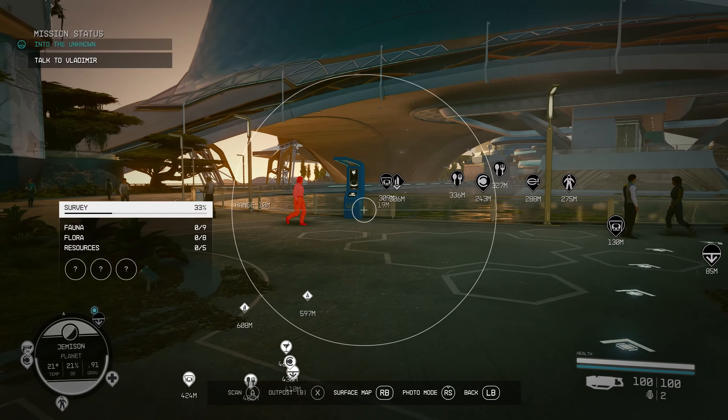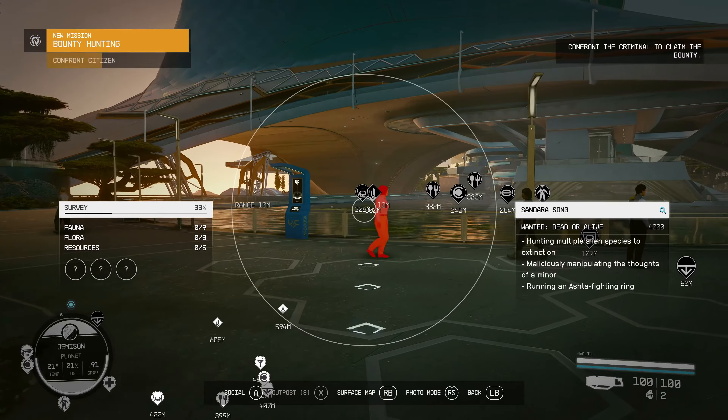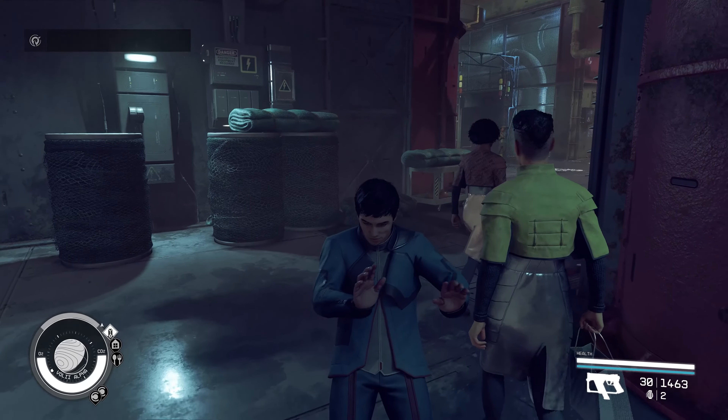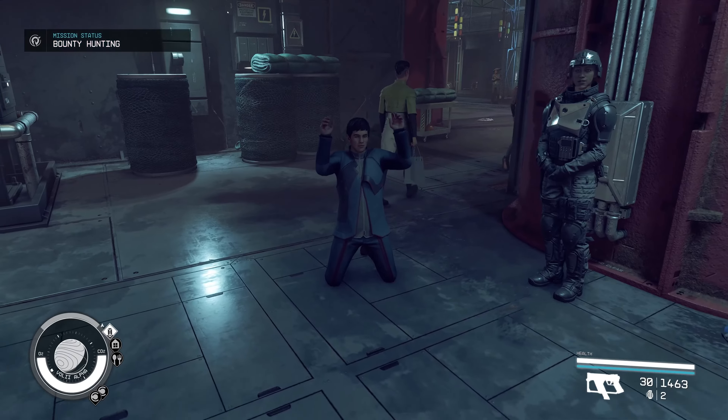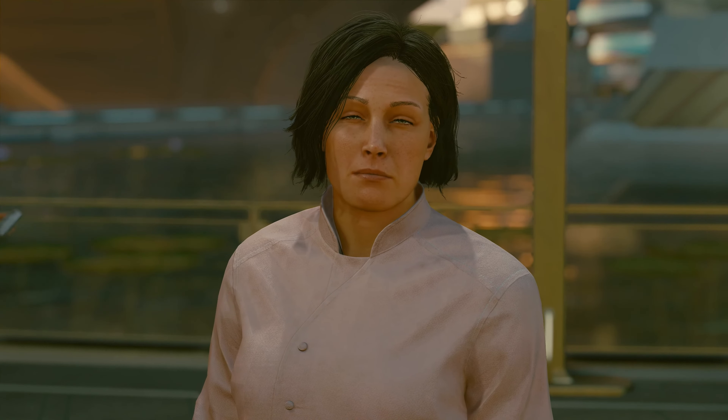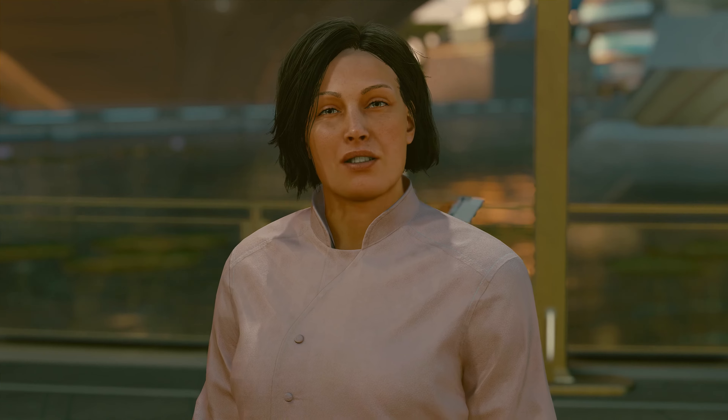Continuing with the Tracker's Alliance theme, we've added a bounty scanner system. As you're walking around, you can bring up your scanner and look at characters around the cities. You can confront them and maybe persuade them to a peaceful resolution, or maybe things escalate.